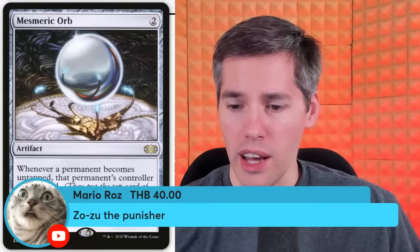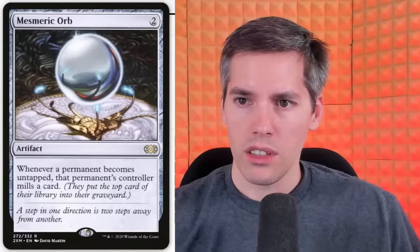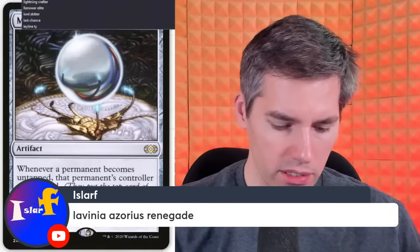Next super chat with Mario — we did Zozu the Punisher, sorry Mario. We're going to donate to Islarf with Lavinia, Azorius Renegade. Does this prevent people from being stupid? Blue-white for a 2/2 Human Soldier. Each opponent can't cast non-creature spells with converted mana cost greater than the number of lands that player controls. So you're trying to play seven-mana cards off of three lands? Not around here, not on my watch.